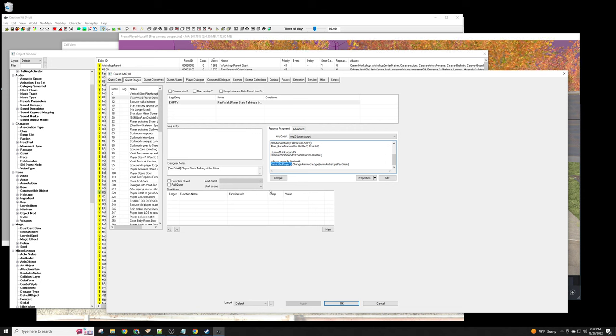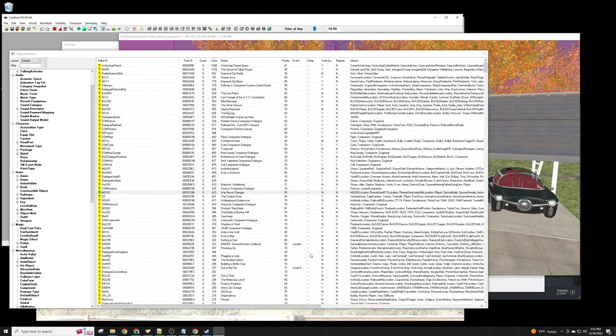We need to create a new quest that starts up at the beginning, checks this quest, and if MQ101 has gotten to stage 10, gives the glasses and finishes. I'm going to cancel here — I always hit Cancel rather than OK just because I don't want to accidentally change anything. A star will appear up here if something changes unexpectedly, so just reload if that happens.